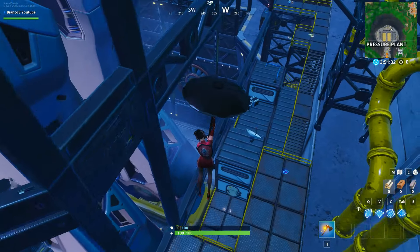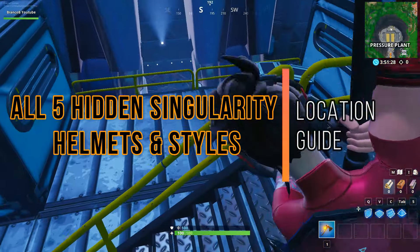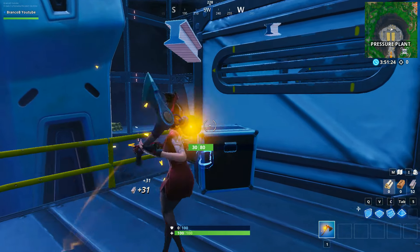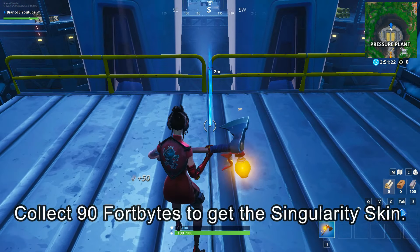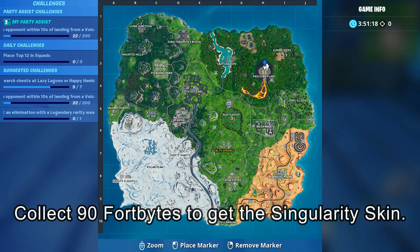Welcome everyone, in this video I'm going to show you how and where you can find all the helmets and styles for the new skin Singularity from Season 9. To get the default skin for the Singularity, you need to get 94 bytes, and then you can get the other skins from this Singularity skin to get the helmets and the styles.